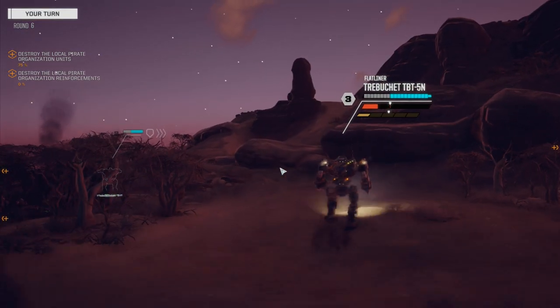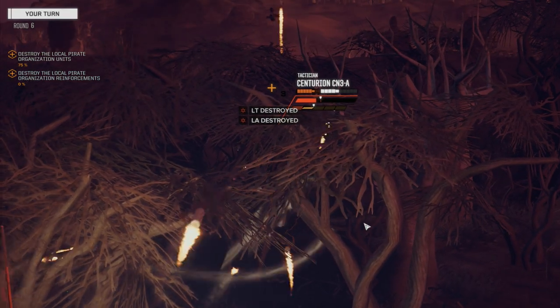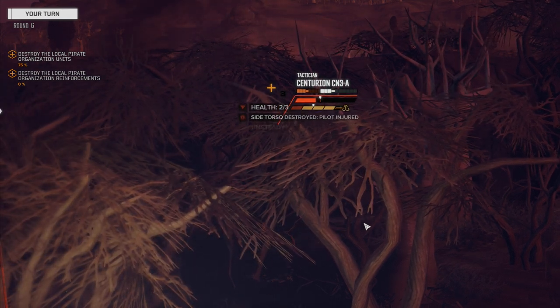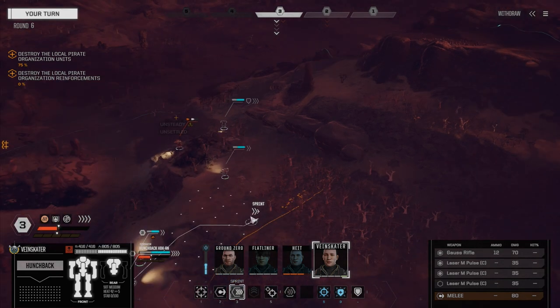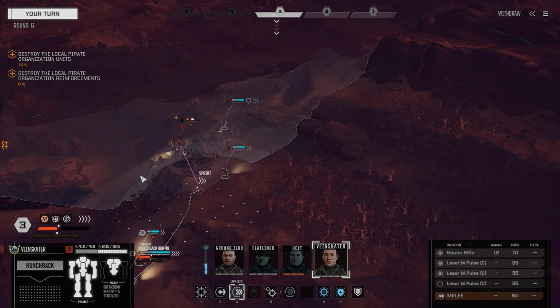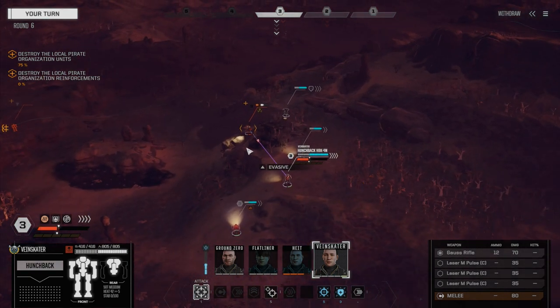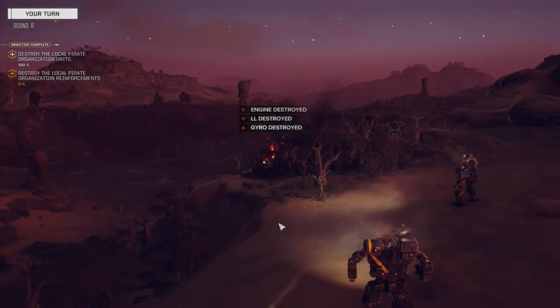We're going to go with Flatliner first — we're going to walk around, I want to get direct line of sight on him but not on the other guys. This is really going to be tough. If we don't kill him here, it's going to be a problem. So let's try to burrow through his side — he's got a lot of side damage, burrowing through his side here is the best way to go. Can we fire everything? We're going to fire everything — there's the torso gone! Bainskater — we're going to sprint up. We're just going to use the Gauss rifle, I want to lower his heat slightly. There we go — gone. Bad guy down.